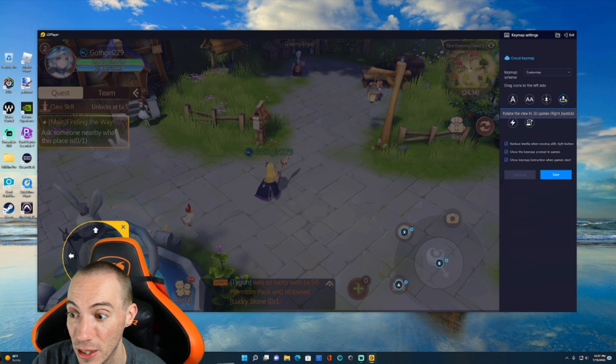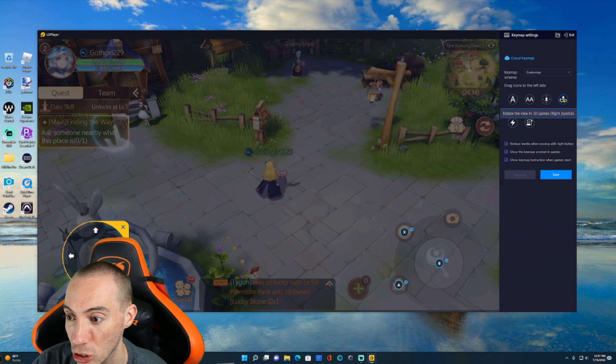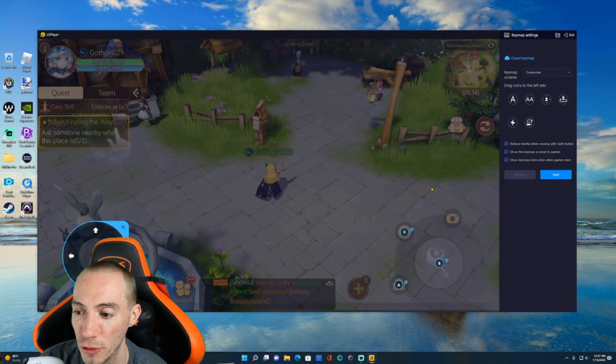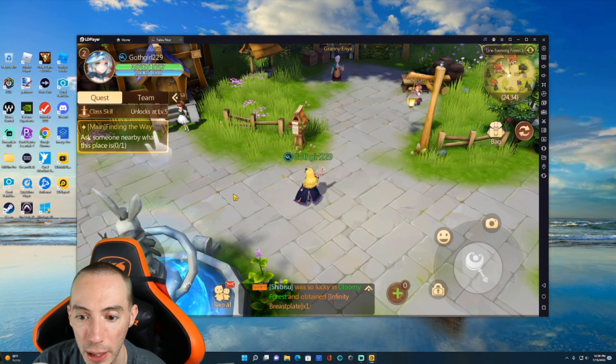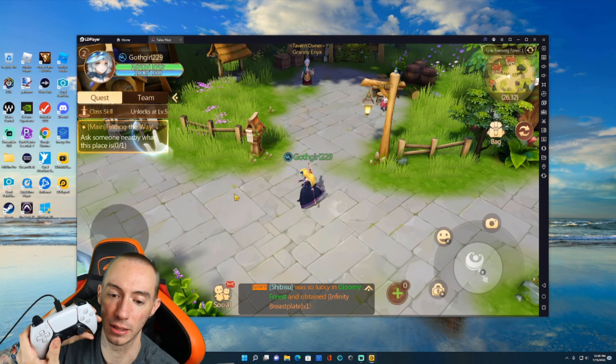If you want to rotate the view in 3D games — so if you have an MMORPG with a 3D camera — you can drag and drop this onto the screen and with the right joystick you can move the camera angle. You also have options like write a macro or record a macro. We're just going to bang that out real quick and there we go — look how easy this is!